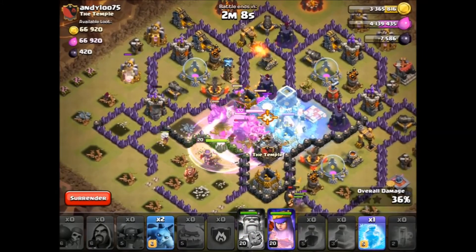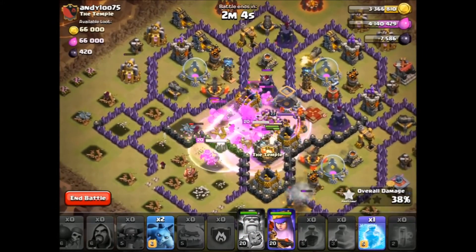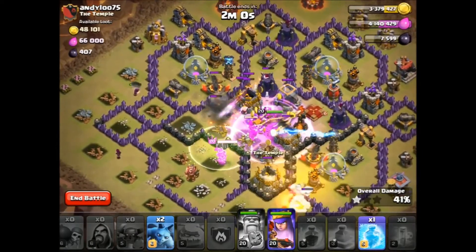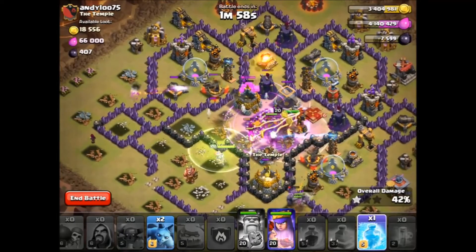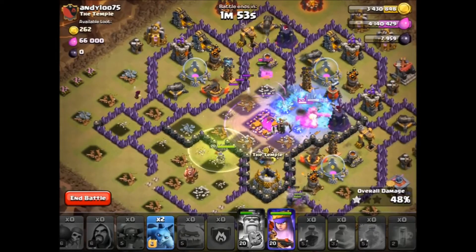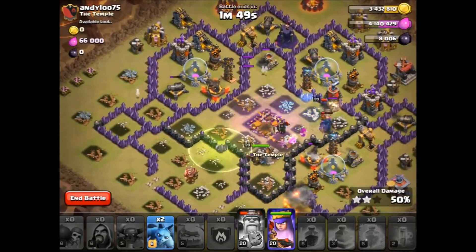And our king — activate his ability because he was getting a bit low, and that's fine. We can activate his ability from 38%. Already got one star. Lots of stuff around, doing pretty well I think. We're going to 41%. We've got another freeze, we'll put that down there because I don't want to waste that. We've got 46%, 48%, and our queen and our king are still going strong.